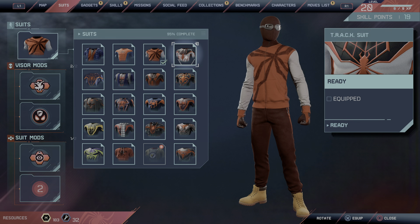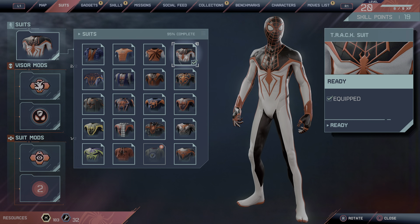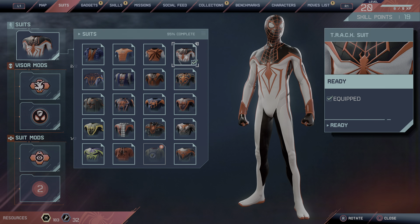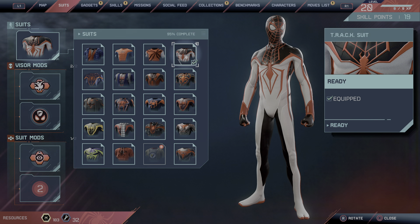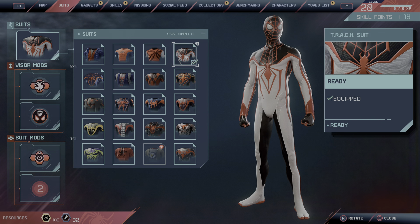The next one is the T.O.A.C.K. suit, or Tracksuit — it's the same thing. I think it's around 14 activity tokens, but I'm not sure — you can look that up.